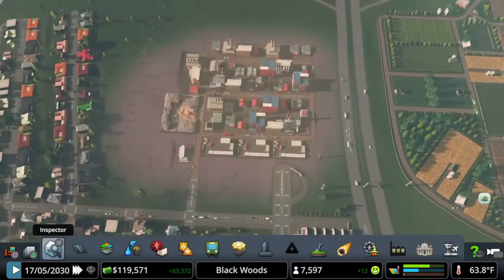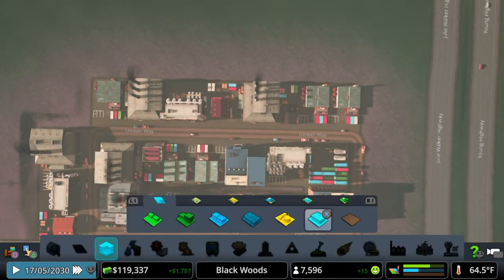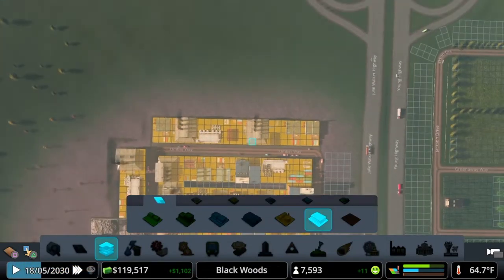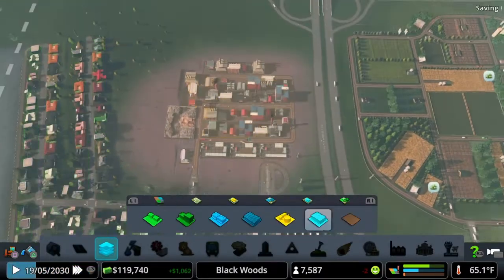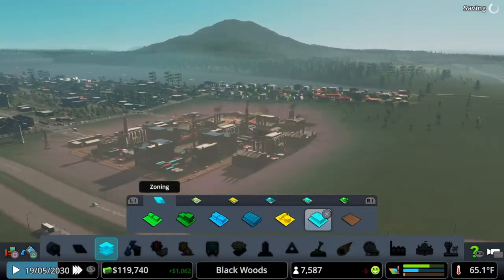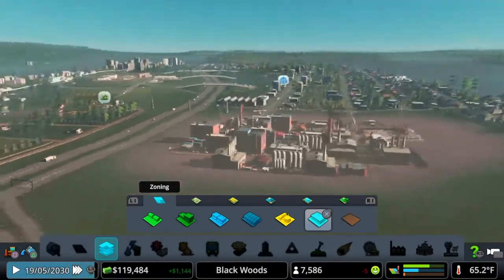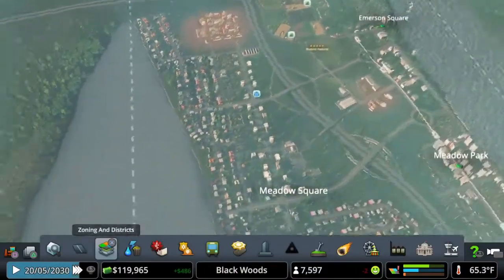We do have a lot of problems down here because of the industrial area. We can delete a little bit more of that — let's use the fill tool and remove this entire back area. Now we're down to just these two little squares here, and eventually we should be able to get rid of those. We are losing population right now, but that's okay — we will grow eventually.